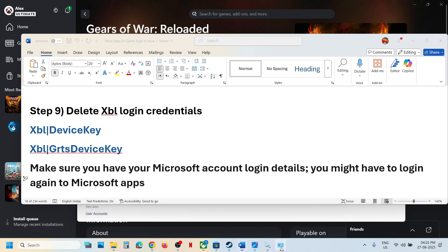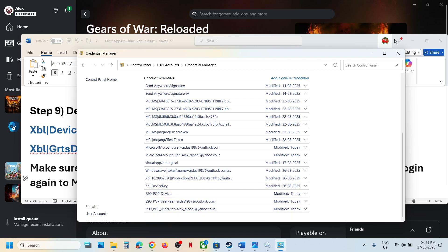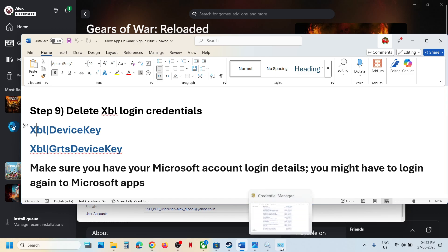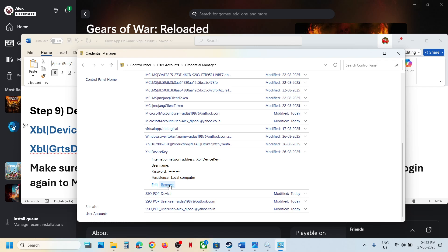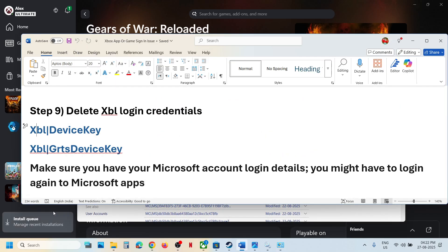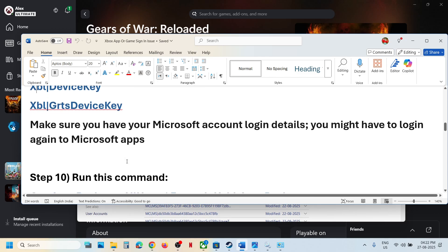Open Credential Manager and go to Windows credentials. Scroll down. You may see 'XBL device key' or 'XBL GRTS device key.' If you find one or both, remove them. Click on it, click on remove, then click on yes to confirm. Once this is done, relaunch the Xbox app and check. You can also restart your computer and then check.